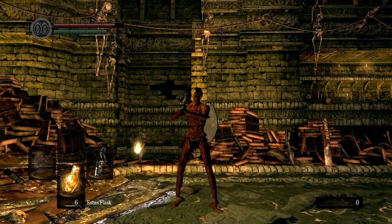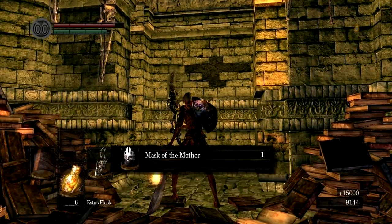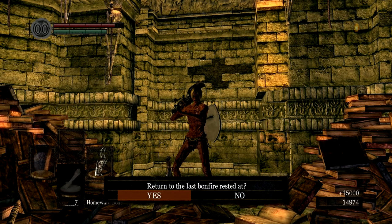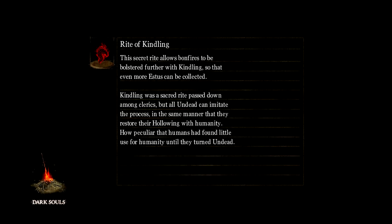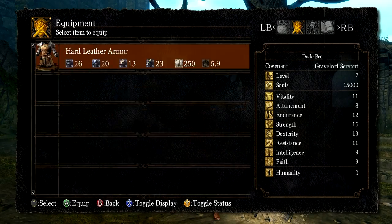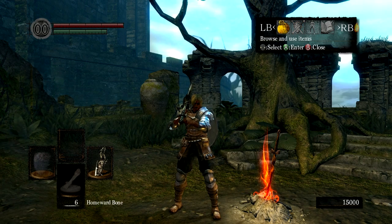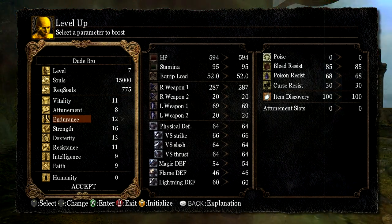Now you have the Rite of Kindling, Humanity, and an extra Homeward Bone to get out of there in case you forgot yours. You can also pick up his item — it could be one of three masks. We got the Mask of the Mother, which allows us to get more health. And that is everything you need to know to get the Gravelord Sword and the Rite of Kindling. My name has been Akabain101. If you enjoyed this video, feel free to click that like button, as well as check out my Dark Souls series. Thanks for watching, and I'll see you guys in the next episode.